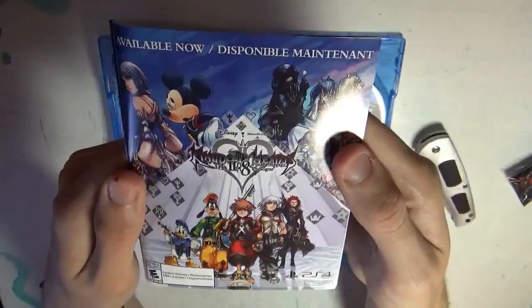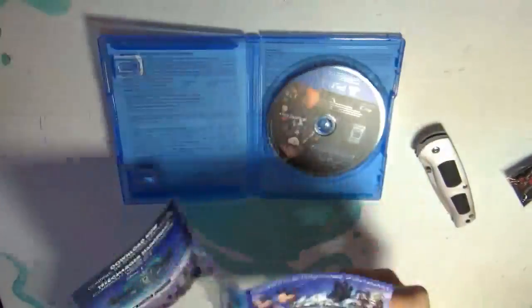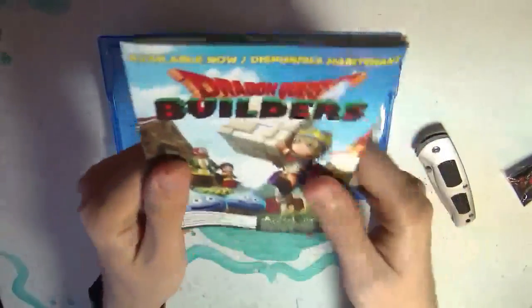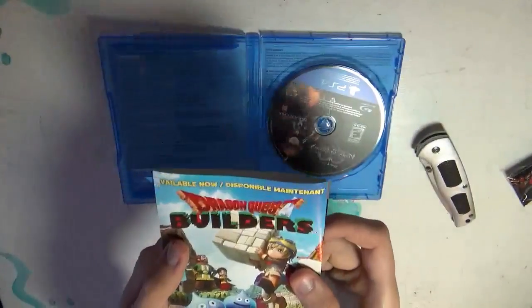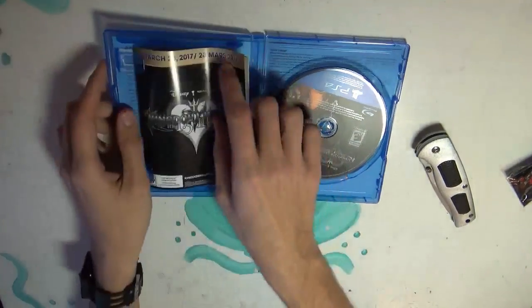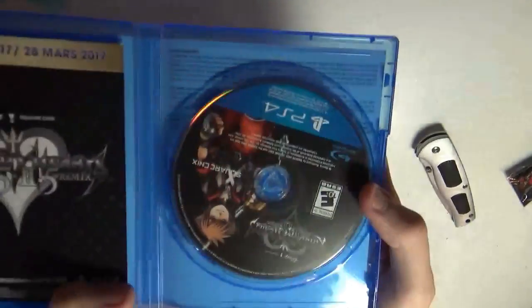Kingdom Hearts 2.8, Kingdom Hearts HD 2.8 Final Chapter Prologue. And also Dragon's Quest Builder. That's all the information. Now we show you guys the game disc. There we are — the game disc. I don't want to get my fingerprints all over it just in case, so I'm going to show it as is.